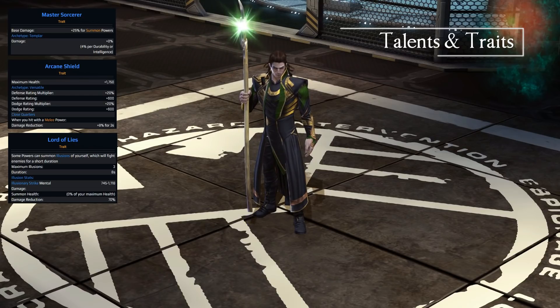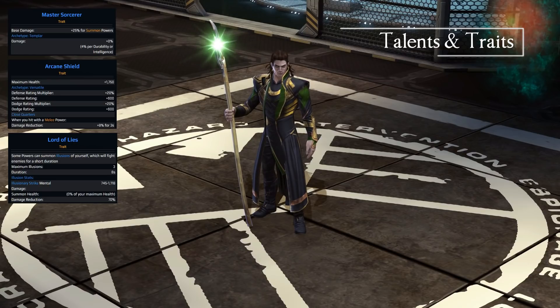His defensive trait is Arcane Shield — he gains a maximum of 1,750 health and a rating multiplier to defence and dodge. He also has Close Quarters: when you hit with a melee power, you gain 8% damage reduction for 3 seconds.